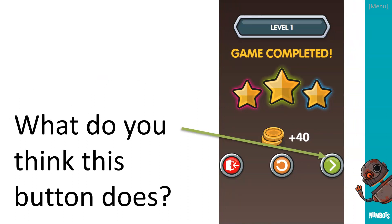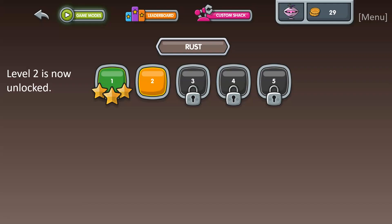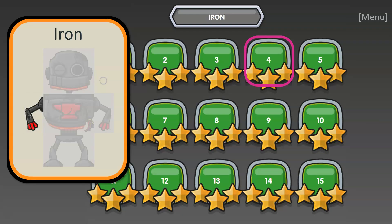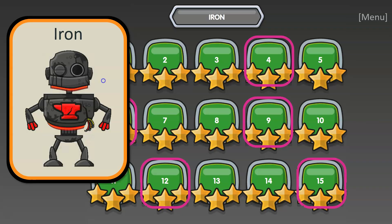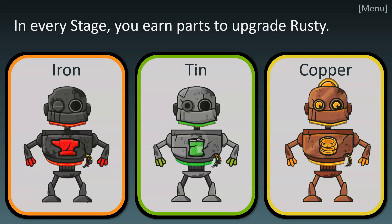That button means move on to the next level, and that one means go back to the level menu. If you get two or more stars you can move on, but if you only get two stars it's probably better to challenge yourself and keep going until you get three — then you will be really secure in your knowledge of that particular number bond. Once you've got two or three stars, level two is unlocked. Looking at this picture, level three is not unlocked because for level two the person has only managed to get one star, so you have to go back and have another go. In every stage you will earn parts to upgrade Rusty, and you can see the different parts building up until each stage is complete.